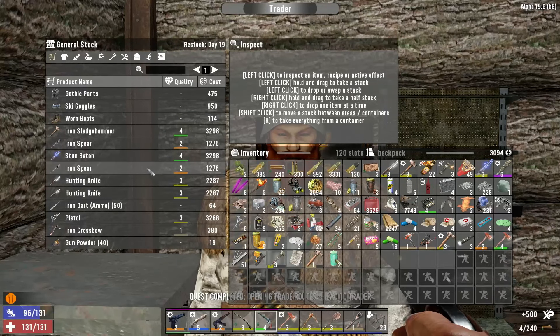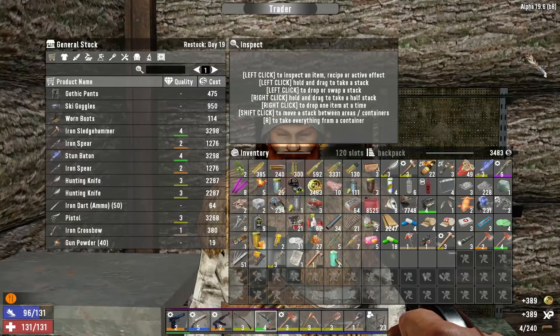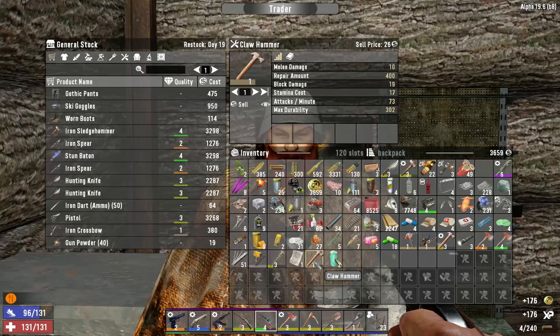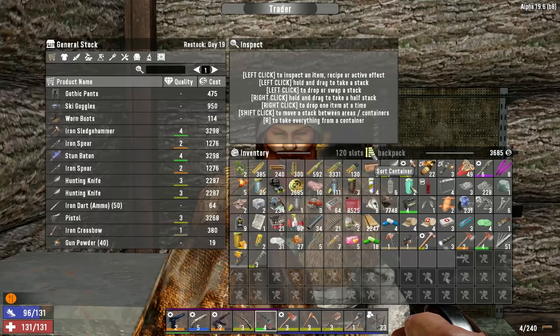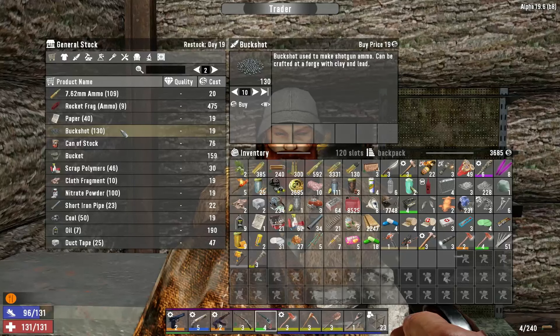We're not going to take any jobs yet, but he's got a level three pistol. Let's sell him some of this stuff — a level three baton, a level one claw hammer. We only have 36.85 — what the hell can we buy for that? 7.62 ammo, buckshot ammo — or we can craft our own ammo. Let's keep looking.